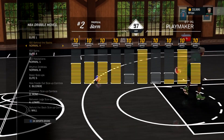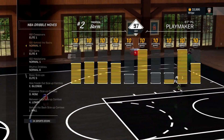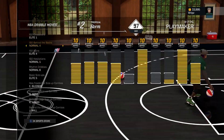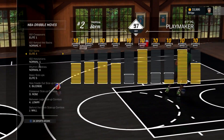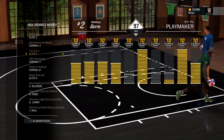For ISO behind the back, I have Normal 4. This kind of switches between Normal 4 and Elite 6, but I mostly use Normal 4 because it looks better and I think it's faster than Elite 6. For your ISO spins, put on Elite 4. I don't really do that many spin moves unless it's out of that snatchback, but I always have the spin move on.